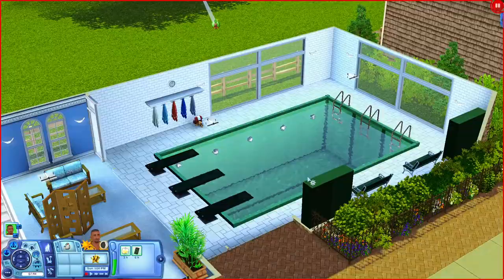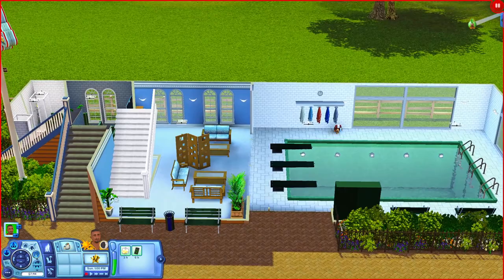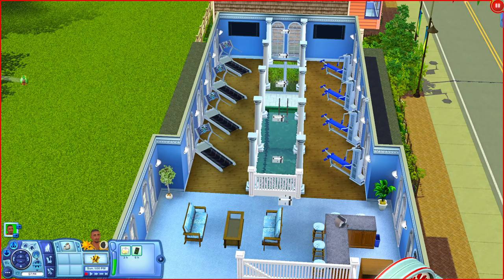The creator said they didn't use any stuff packs, but these towels and gym bag actually came with Town Life Stuff, so you will need that stuff pack after all. Going upstairs you have another sitting area, a little kitchen break room with a fridge and coffee machine, another sitting area in the corner, and over this way plenty of treadmills and weight machines with TVs.